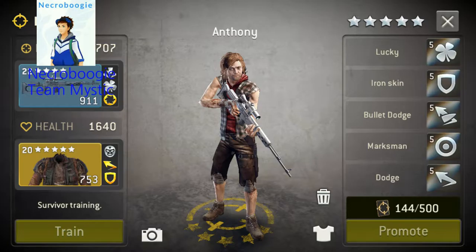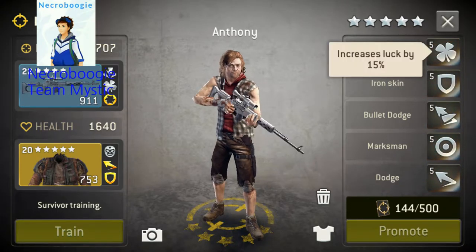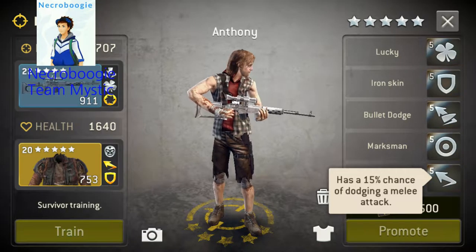We got Anthony. He's got 10% luck on his weapon, 15% luck and dodge on his character, and 15% on his armor.